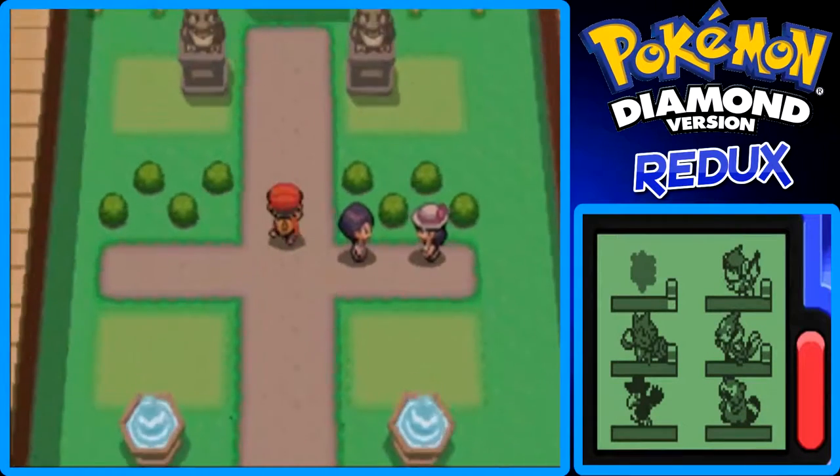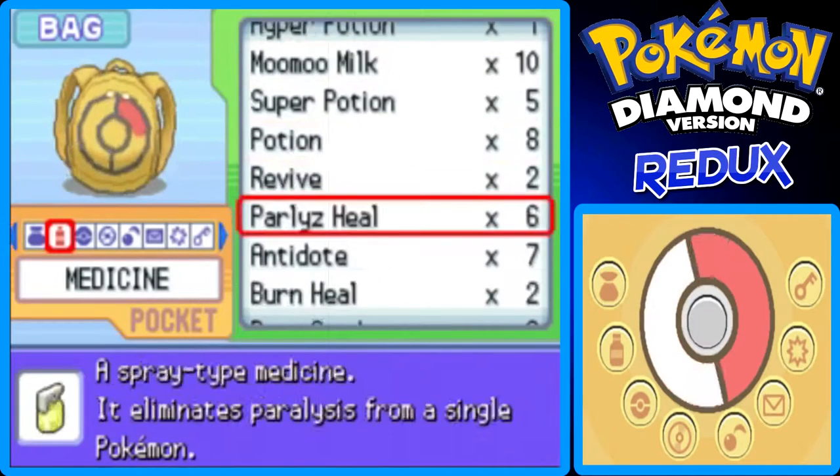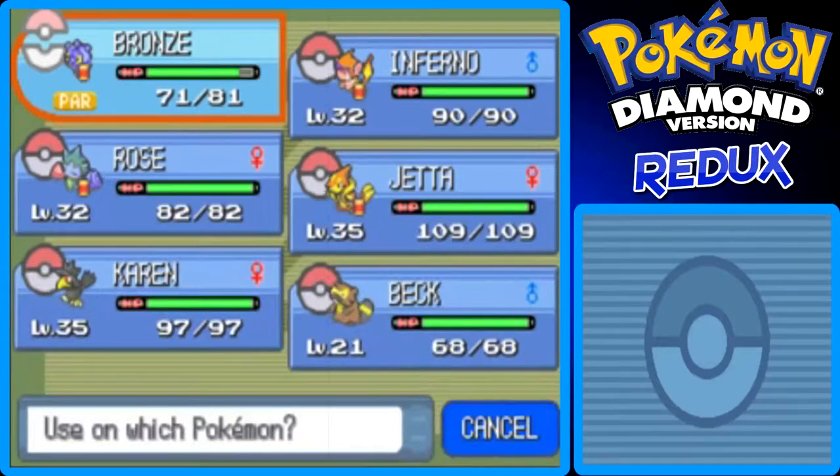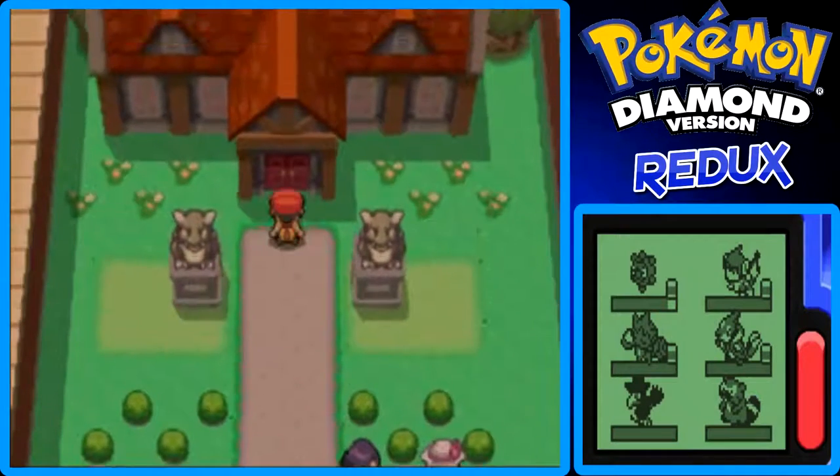Bronze got paralyzed in that last battle, so let me heal the paralysis real quick. There we go, all good as new. Now we can enter the Pokemon Mansion.